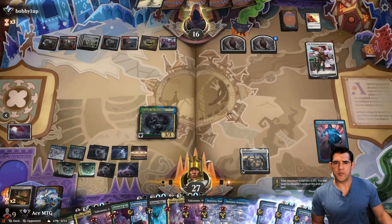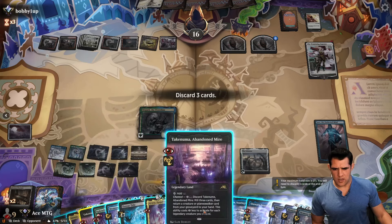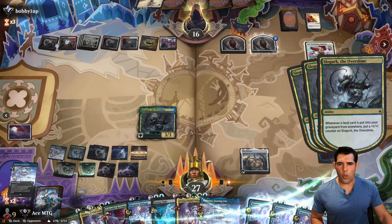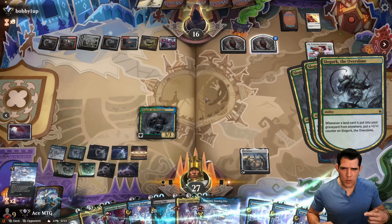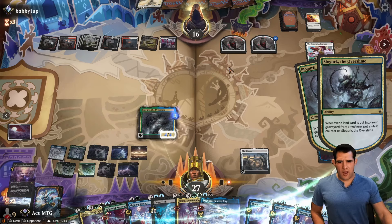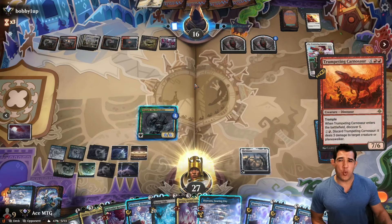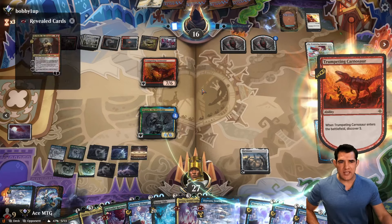End turn. Discard three. Gets three counters. Now we either use our Soaring City or remove the three counters again. I think we should just be able to keep doing this loop. But the question is, can we avoid all their removal for long enough? I would love to have watched that Chicago one — how this person went 12-1-1. And how do you finish your games within the time limit?